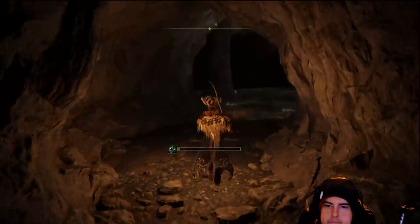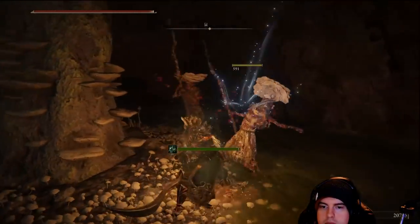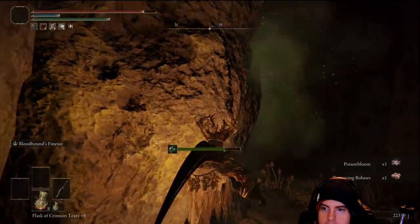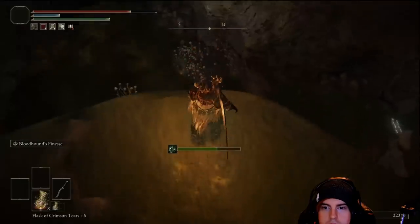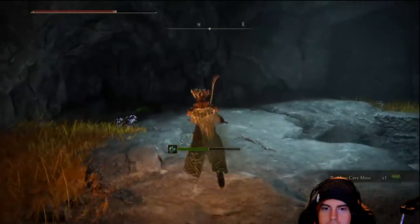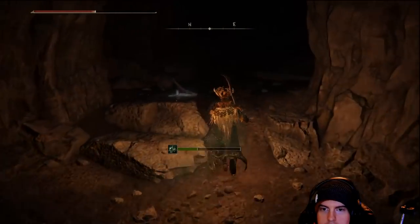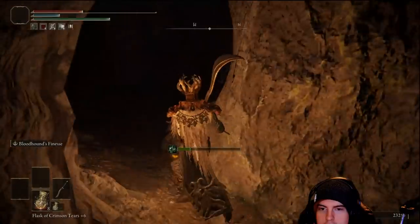From this point we'll be heading back in, going off to the left. I believe there are five enemies in this next room. From there we'll head over to the left, grab another consumable — I believe that one takes off Scarlet Rot. Then we'll be heading over to the right, dropping down, heading to the left and not the right. I know a lot of people got lost when I made cuts; hopefully this is making it a bit more clear.